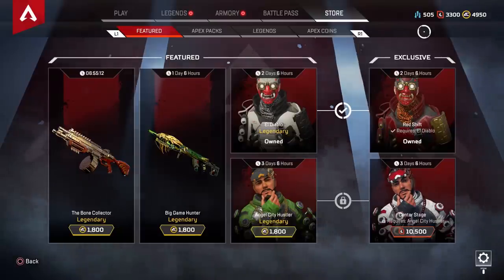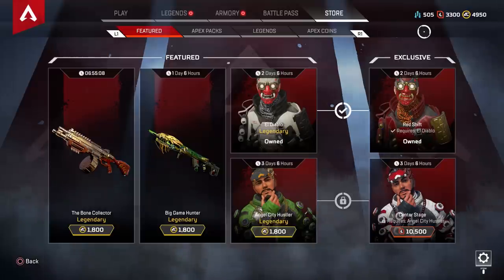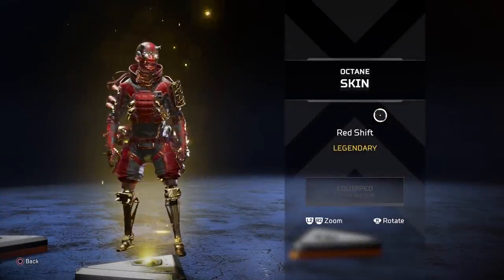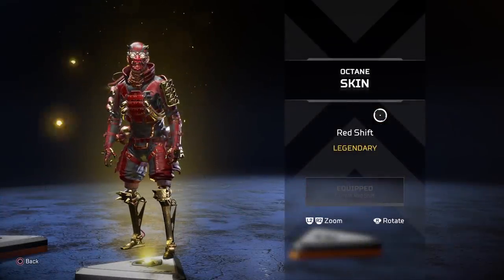Hey, what's up guys, it's Rich, welcome back to another video. Today I've got some more Apex Legends for you, and the reason I'm here in the shop is because I recently purchased the greatest legendary skin on this game in my opinion — this skin for Octane called Redshift.